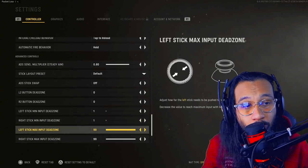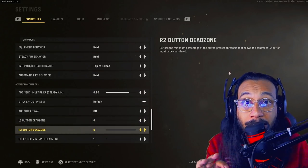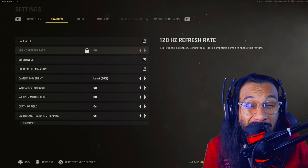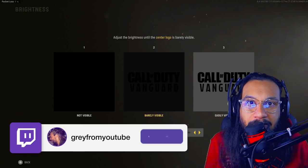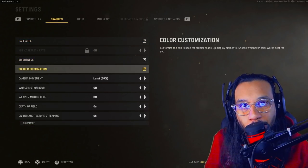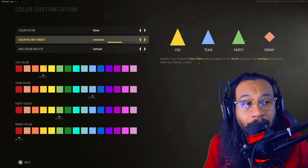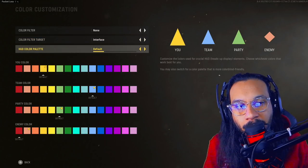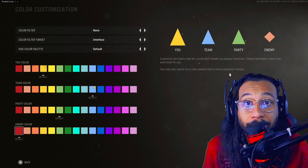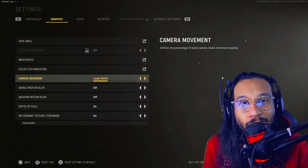The L2 and R2 dead zones — I would recommend dropping those all the way down to zero. For your left and right sticks, make sure you fine-tune that for yourself. For the graphics tab, when it comes to brightness I would probably just leave it at 50, or increase it by about 5 to 55. If you're on PlayStation 5 and you can get 120Hz refresh rate, by all means go for it.